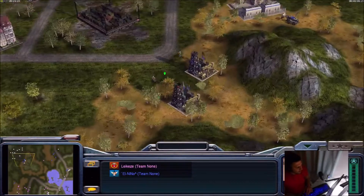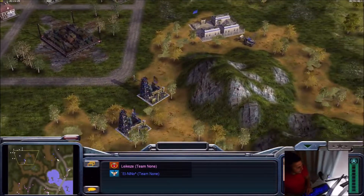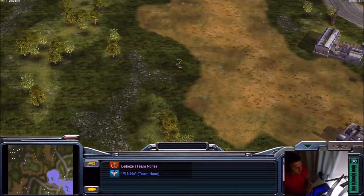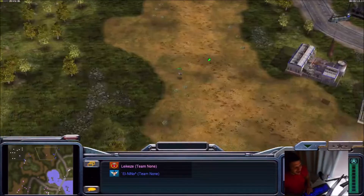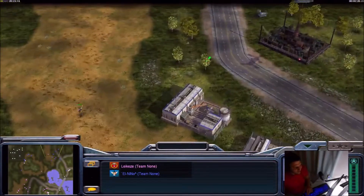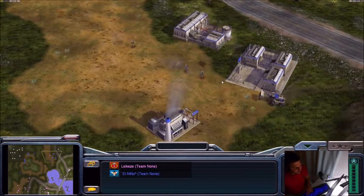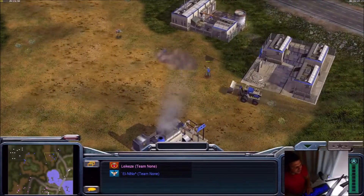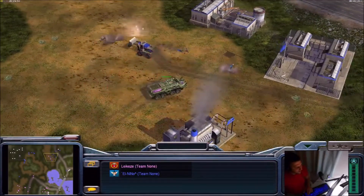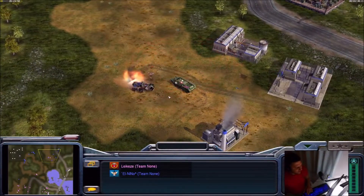We have a minigunner now — look at this. No war factory yet from El Nino, so it will be hard for him to defend. Nice micro from El Nino though — he moved away his ranger. Now we also have a troop crawler from Legacy, which will be very, very hard for El Nino to defend against.